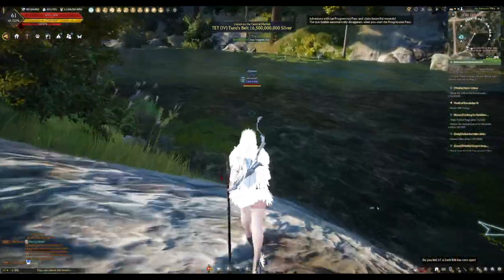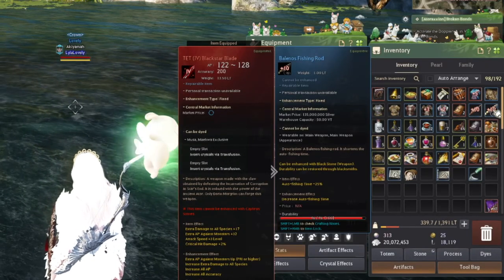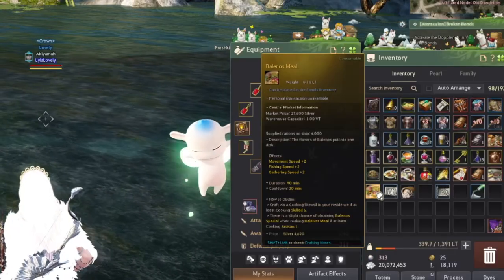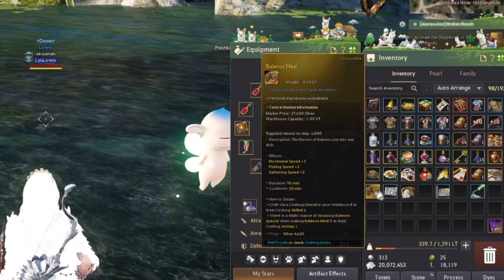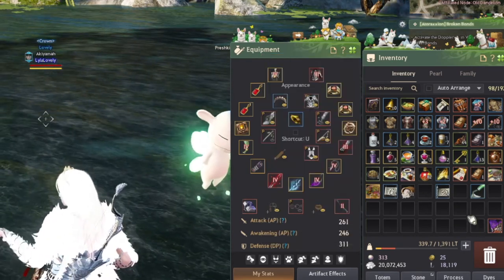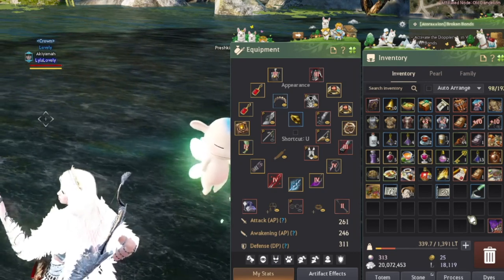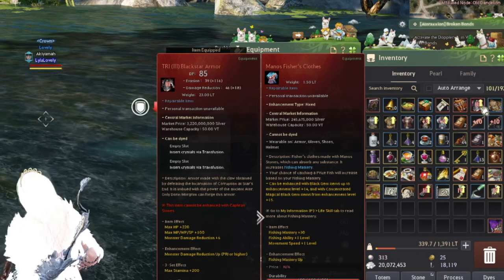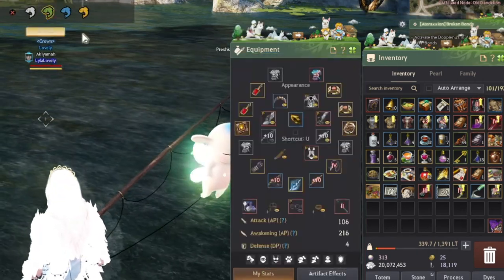I have my Balenos fishing rod as well as my Maple Float. I do not have any bait — I'm too lazy to use bait. I will also use Balenos Meal, which gives fishing speed +2. You can also use any other potions or meals to help with fishing. I will also wear my Manos Fisher's Clothes +5. Now I'm going to eat my meal.